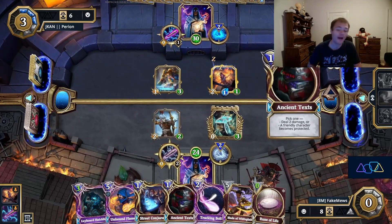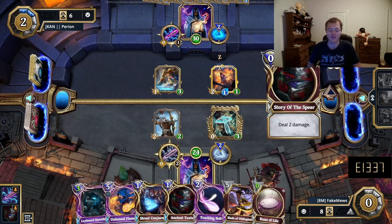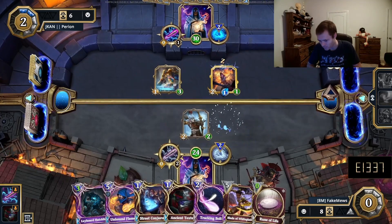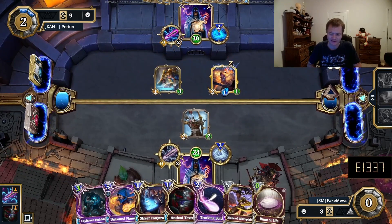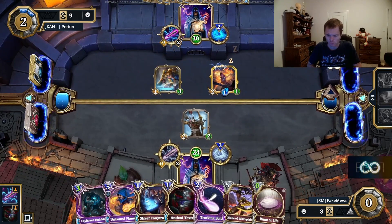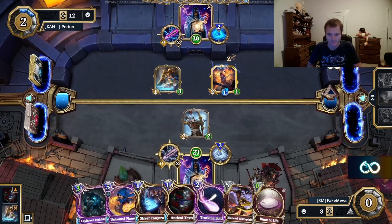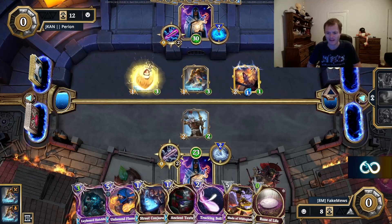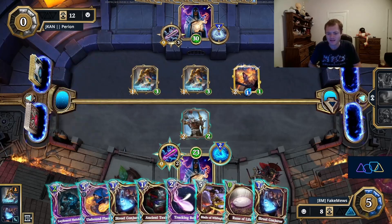The Rune Moth is almost never living here. I said that last time in the card draw magic mirror when I faced Fate, and somehow it lived for four turns. He plays some spell boost and I know the Rune Moth is probably going away. He answers with the ancient text to remove the Rune Moth — a bit rough. We're still trying to claw our way back into this game. They've got more minion presence and we top deck the Street Conjurer, which gives us some options. We play the Blade of the White Plane for more card draw and draw into the Unbound Flames.